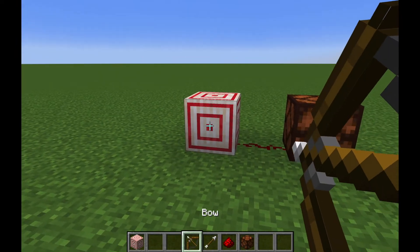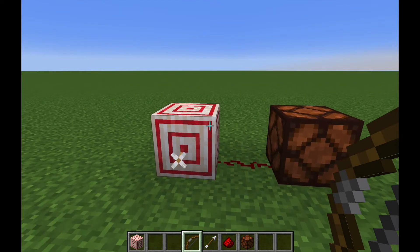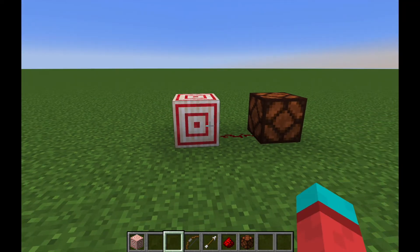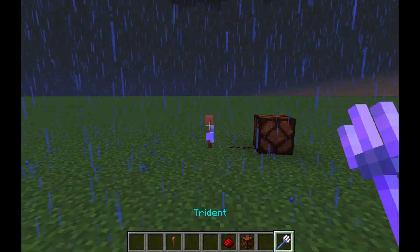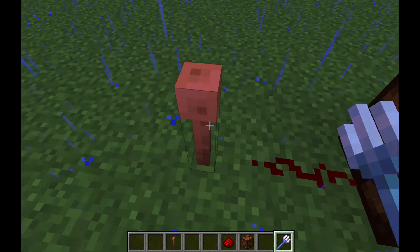Target blocks, when hit by a bow, will emit a redstone signal once — it will not stay powered — and then you just take it back. Lightning rods also emit a short signal when struck by lightning.